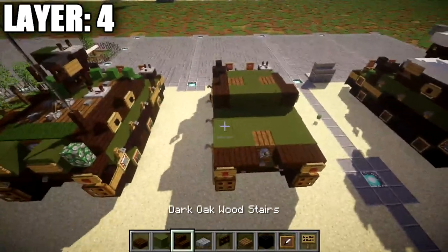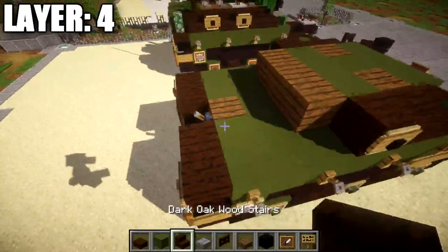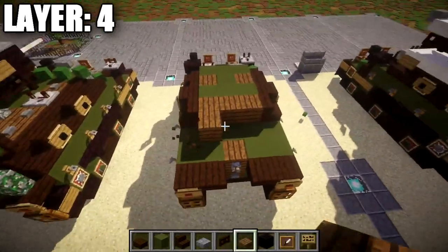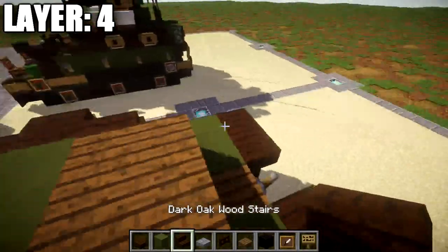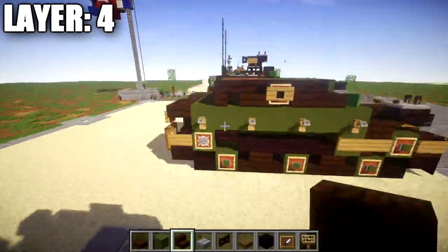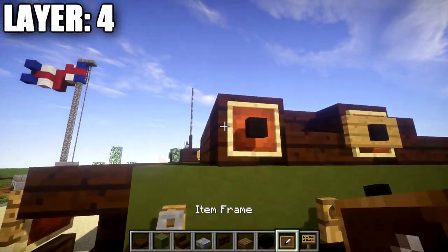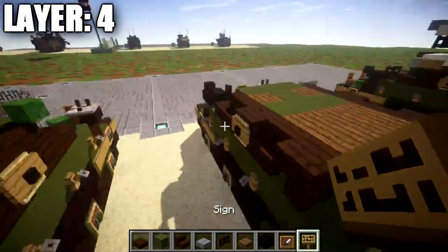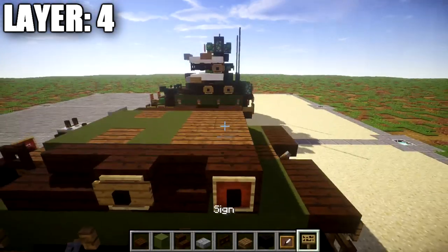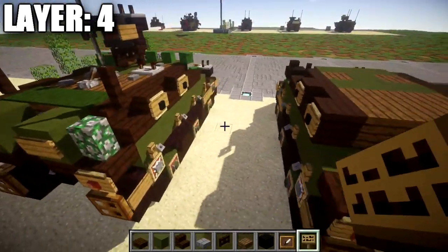Place a row of three spruce wood planks across the middle, followed by a regular dark oak wood stair on both sides. Then place a second row of three spruce wood planks again across the middle, followed by a dark oak wood upside-down stair on the side. For the viewport here, place an item frame over it with a black wool block in the item frame and a sign to cover it up — same thing on both sides.